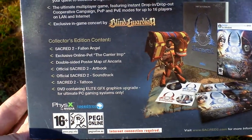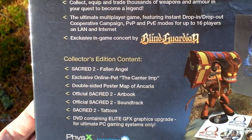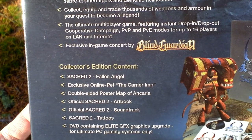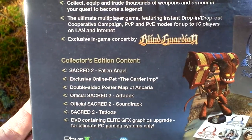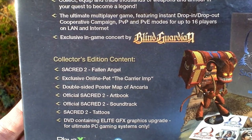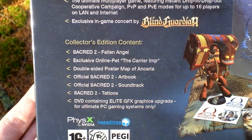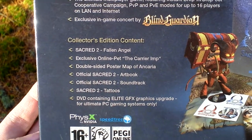Here you can see the collector's edition content listed: Sacred 2 the game, an exclusive online pet called The Carrier Imp, a double-sided poster map of Ankaria, an art book, a soundtrack, tattoos, and a graphics upgrade for the PC.